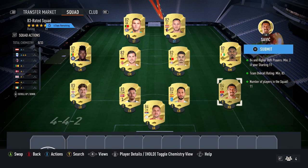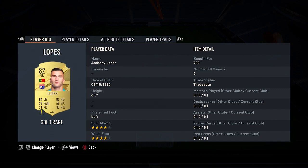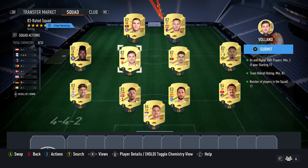First thing you want to do is pick up two cheap 84 cards — at the time of recording, currently 3,300 coins. After that, pick up three 83 cards, just any three at 850 each — I'm using Luis Alberto, Hoiberg, and Stones. Then the rest of the team, the next six players, are just going to be 82-rated cards, very easy to pick up at 700 coins each, so just pick up six of them.